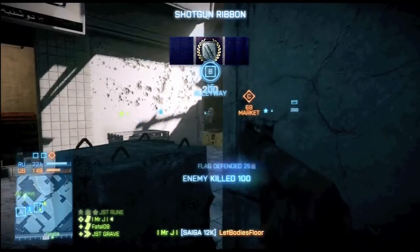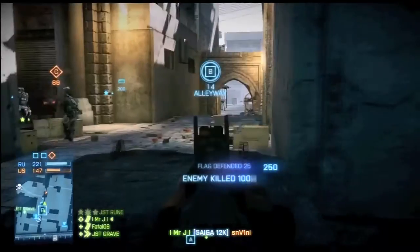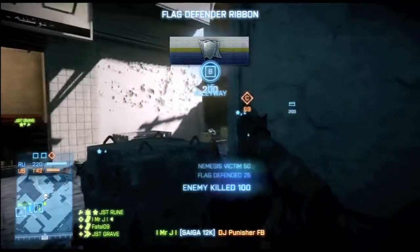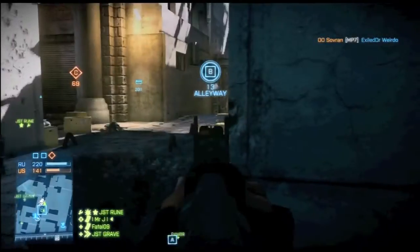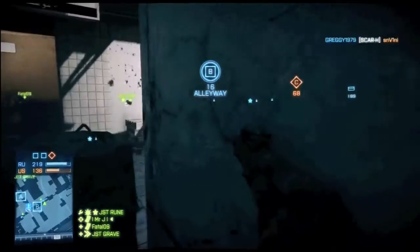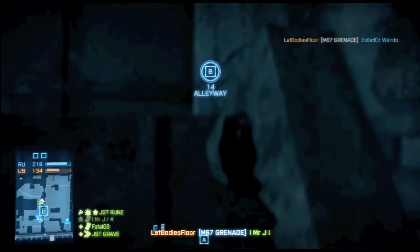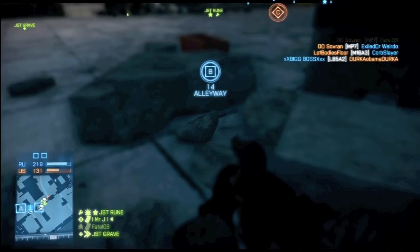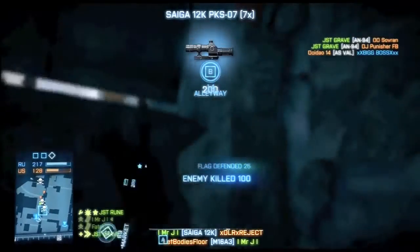I'm also running the Saiga here on Grand Bazaar — one of my favorite maps next to Operation Metro because it is so close quarters and continuous. We are trying to hold these guys back from C; they seem to have taken our spawn, which is not unusual. The Saiga does a pretty good job. A lot of people don't really like the fact that it's an automatic shotgun, kind of like the USAS, but I think it's less spammable — the fire rate is not as quick. I have flechette rounds with extended mag and no sight, and in close quarters you don't have to ADS. Just pull the trigger, aim in the direction you want to hit, and you get results.